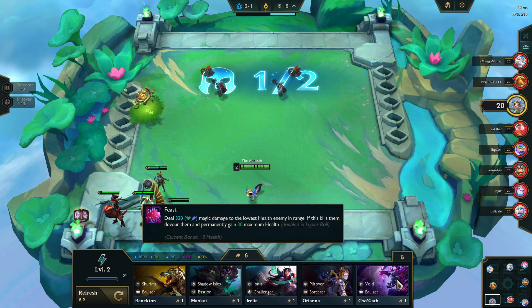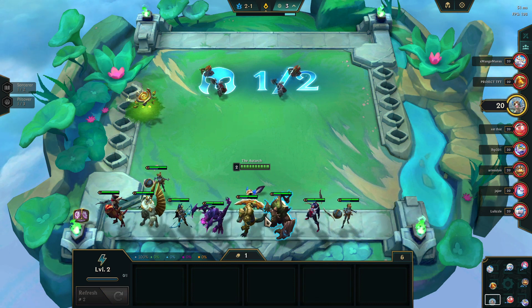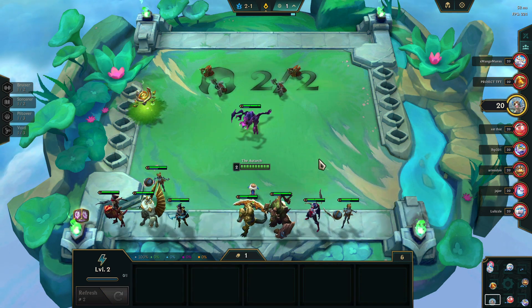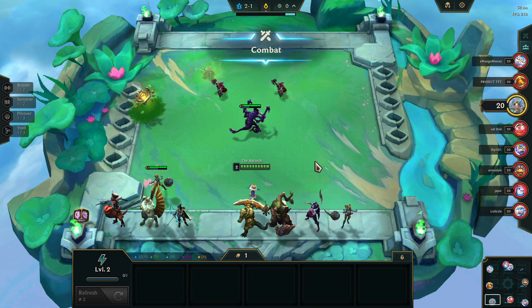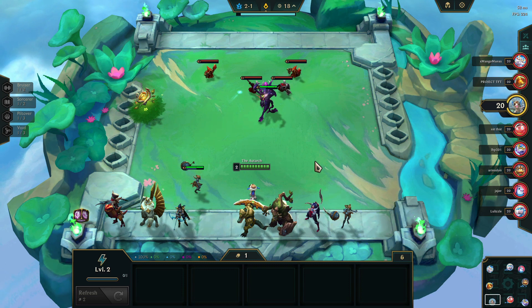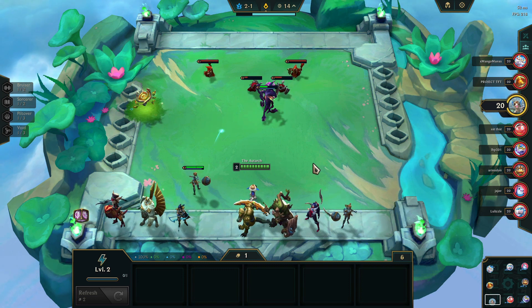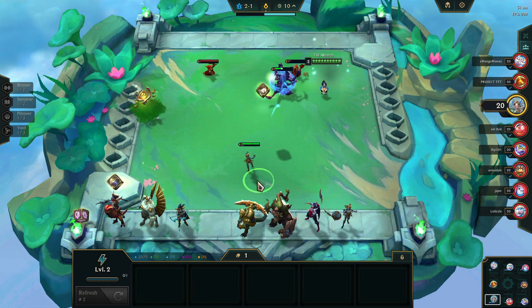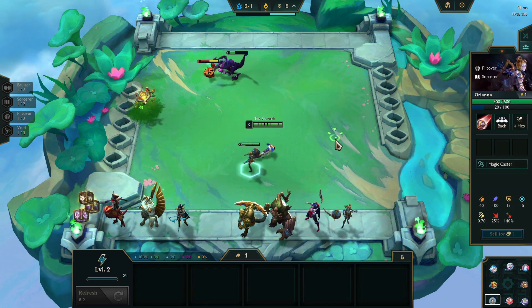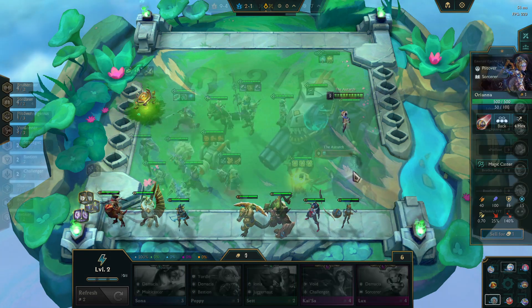The Deadeye Freljord build is probably one I would avoid in this case, because Freljord doesn't hit for several seconds, and then the Deadeyes are doing their additional attack every 3 seconds — you're going to lose 3 of those attacks in this mode. If you get stuck in Yuumi's Zoom Zone, look for things that are going to do a lot of damage quickly: Challengers, Demacia — things that will take down teams hopefully before overtime sets in.